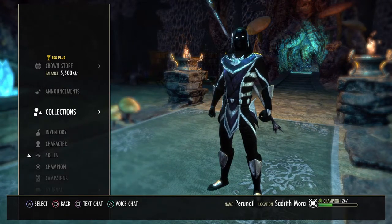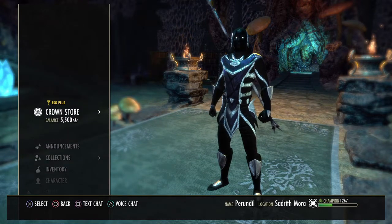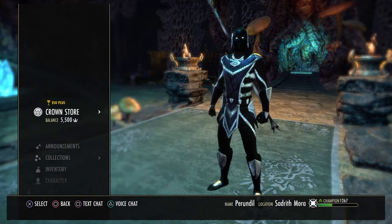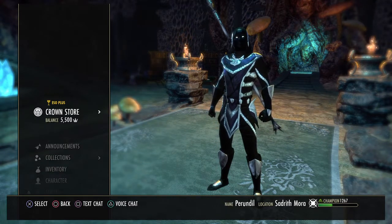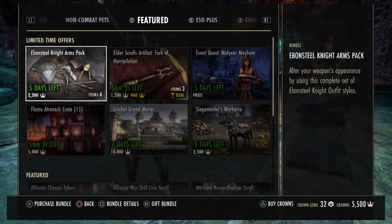The reason we're here today is not to talk about anything ESO. I'm following the latest patch notes and everything — looks pretty interesting, a couple more race changes, a lot of changes to the Champion Point system that you've probably already seen on YouTubers' channels. Nope, today we're just here to buy some Crown Crates. We've only got like 56 minutes left on those.